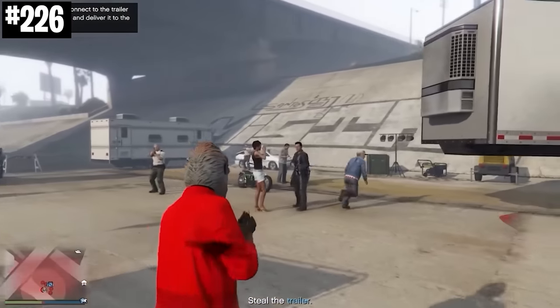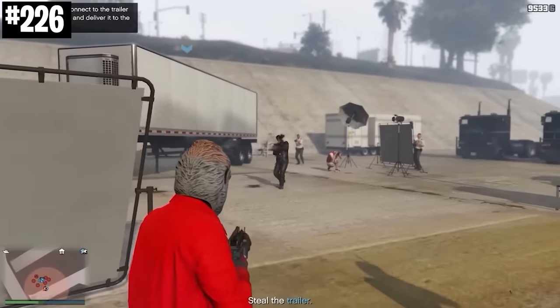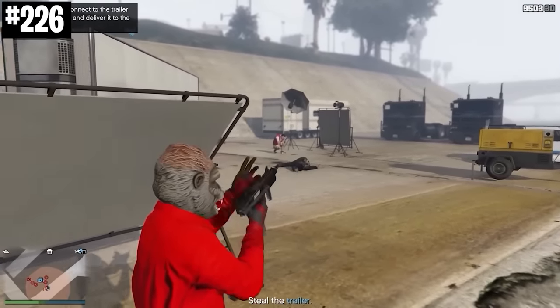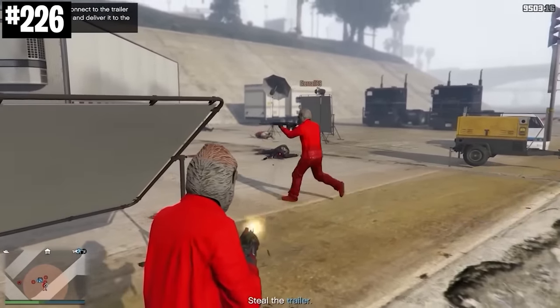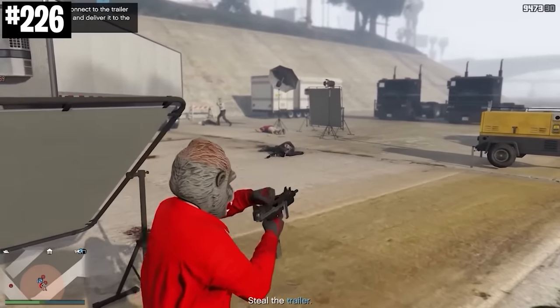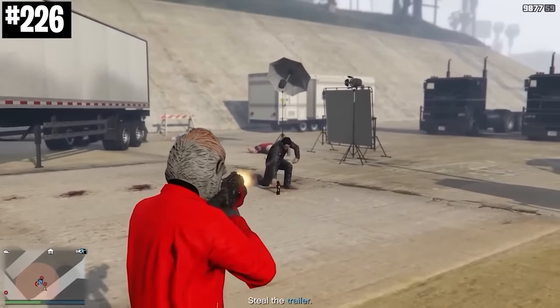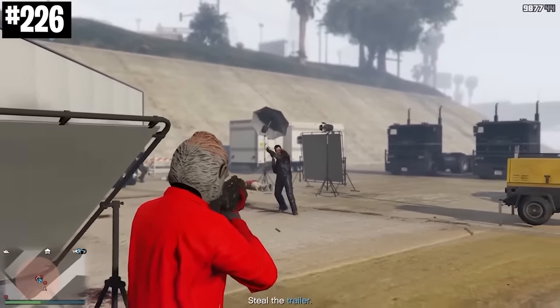During one of the setups for the prison contract, you have to steal a massive ramp from a movie set. What they're filming is a fake version of Terminator. When you try and take out the Terminator, he's going to have way more health than any of the other characters. One of the locations this event can spawn is actually in the sewers, which is also an Easter egg to the sewer chase in Terminator 2.